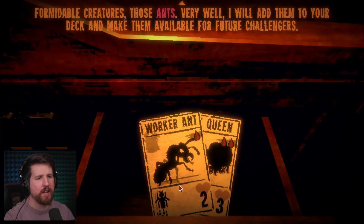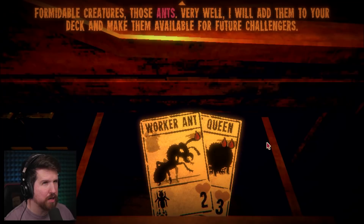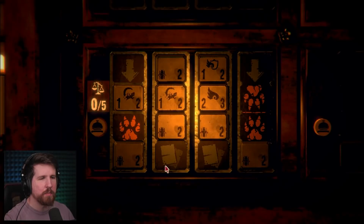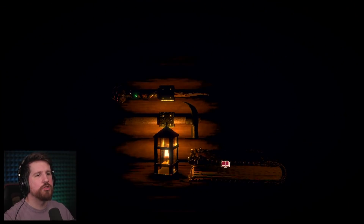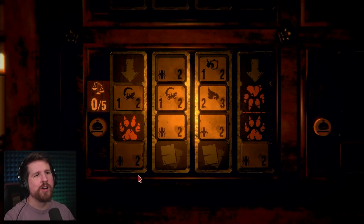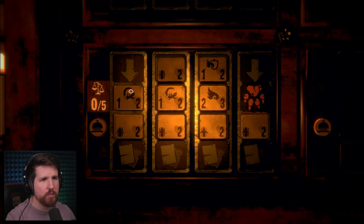Formidable creatures, those ants. Very well, I will add them to your deck and make them available for future challengers. I don't understand what these are - what if I don't want them in my deck? What are these ant icons? Ants - the value represented with this sigil will be equal to the number of ants that the owner has on their side of the table. Oh I see. So how the ants work is that their power is equal to how many ants you have. Well then why... yeah, wouldn't we want this?